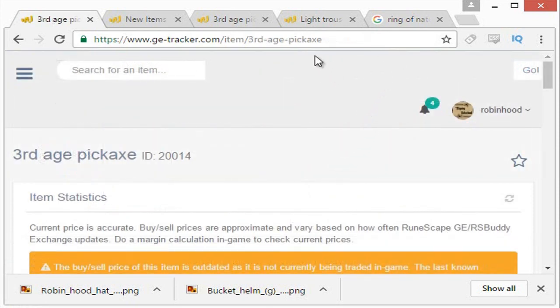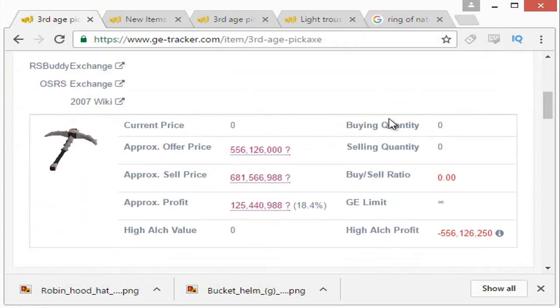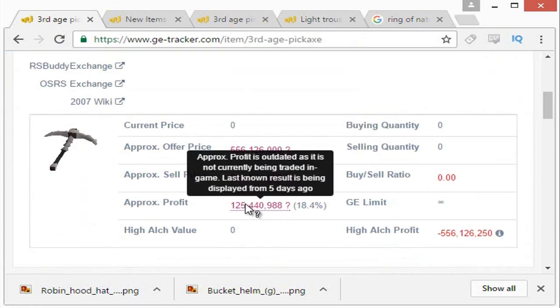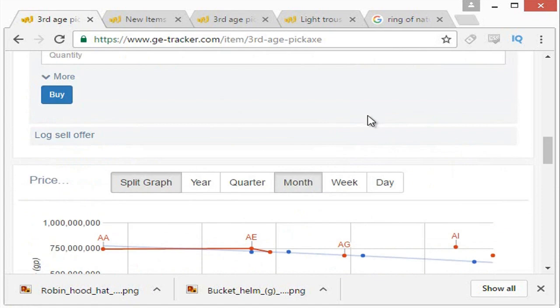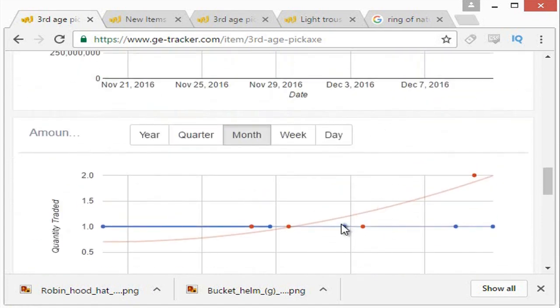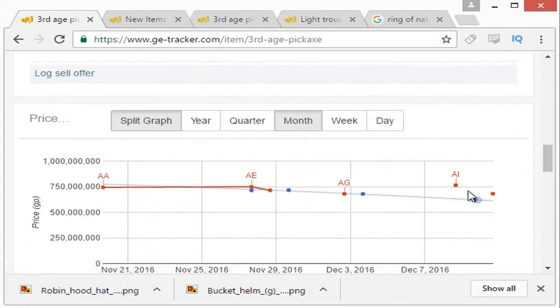Now this is a little bit of an extreme example — the Third Age Pickaxe. You would imagine this item would have a huge margin and look, it's 125 mil, which sounds great. Of course it's an insanely expensive item. But if you look at the day-by-day trade volume, there is like one traded a week. Even for items that only have three or four traded a day, the pricing fluctuates so much. You'd think that's a good thing, but it just leads to a highly volatile item — you could lose out big because you're just as likely to make 100 mil as you are to lose 100 mil, unless you're extremely patient. This is a little too extreme, even for me.